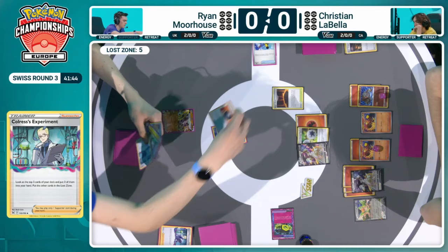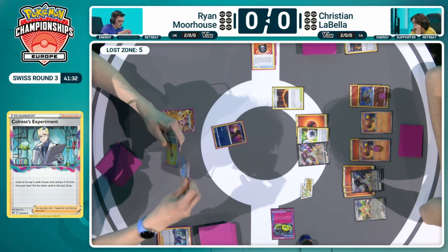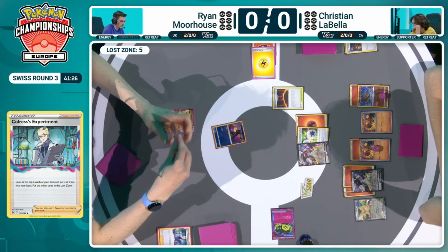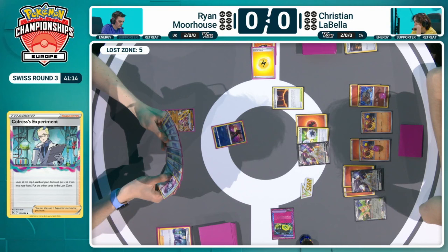That's the Pokemon TCG for you, Freya — you just have some variance sometimes. Comfey is a great card when you can switch in and out, use Flower Selectings. Not only are there no Comfey in this hand, but there are also no ways to switch and use those abilities. We're just going to see the Cramorant, which is a really useful card to just put in some damage, maybe set up for some two-hit knockouts. But with Ryan already being at six prize cards and Christian at five, it's just going to be that Heavy Ball. The only V Pokemon that Ryan plays is that Raikou V — so if that Raikou V is ever prized, that Forest Seal Stone essentially becomes a dead card.